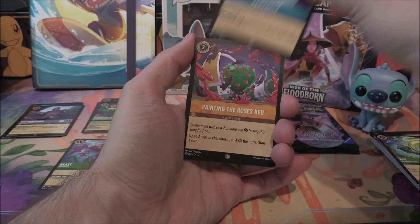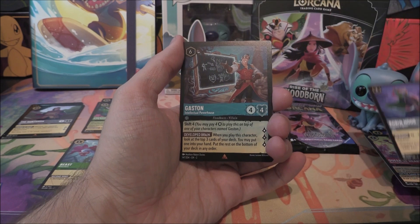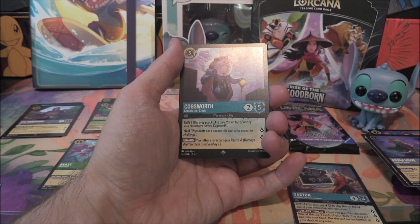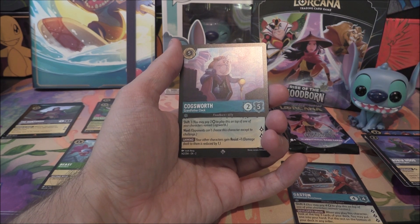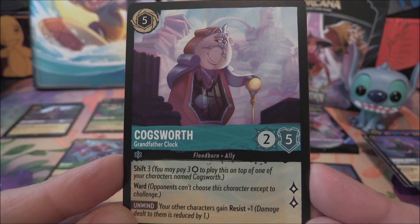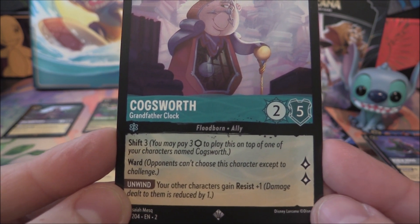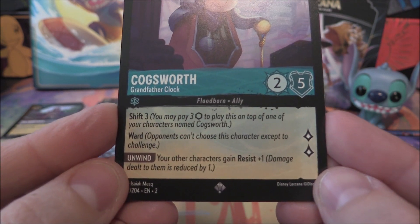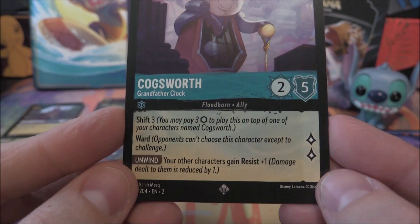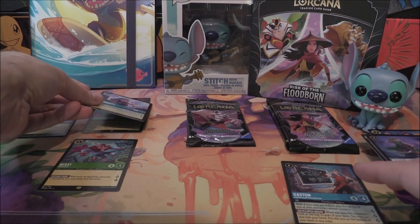Here we go — we've got Raya. Into the Ray, we've got Popsicle, Painting the Roses Red, Dr. Facilier, Hercules, Bashful, Queen of Hearts, and Robin Hood. Leading us to a rare — Gaston. Been a while since we've seen this one. Into a super rare — Cogsworth. Very cool. I think I got one of these during my second draft. So it's a more aged Cogsworth — you can see he's got a bit of silver to him, he's aged a little, which is why he says Grandfather Clock. He's a Shift 3 so you can play him onto the other Cogsworth. He's got Ward, and he gives resistance to everything else — your other characters gain Resist 1. A nice way of bulking them out.